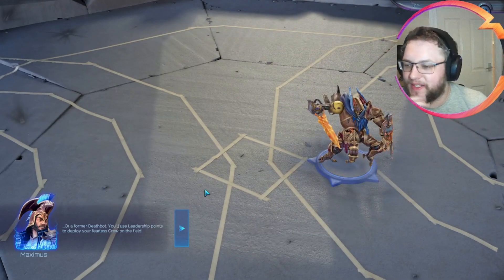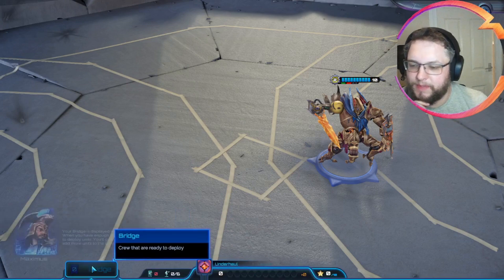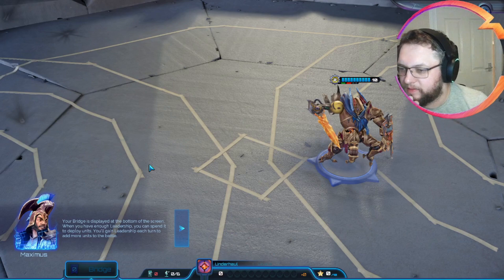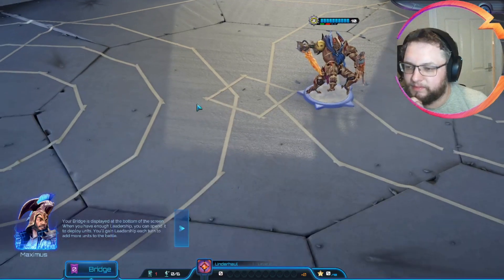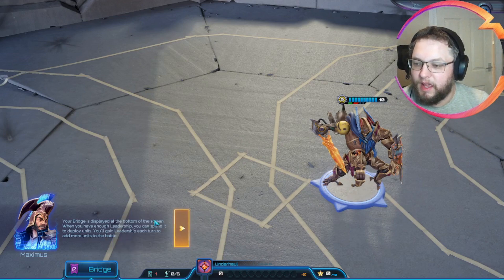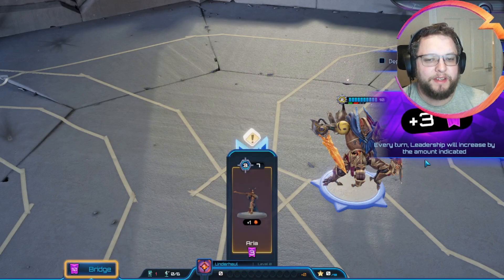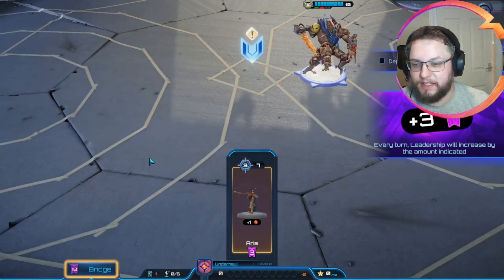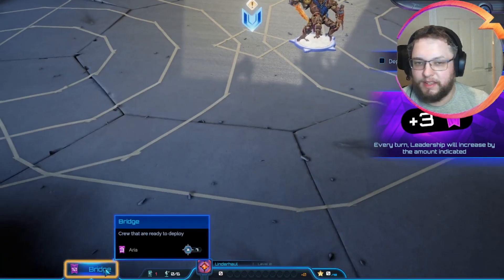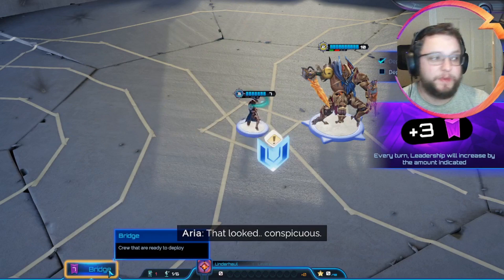A former deathbot - there we go. You'll use leadership points to deploy your fearless crew on the field. Your bridge is displayed at the bottom of the screen. When you have enough leadership, you can spend it to deploy units. You'll gain leadership each turn to add more units to the battle. Every time leadership will increase by the amount indicated - I think it's now a lot clearer.